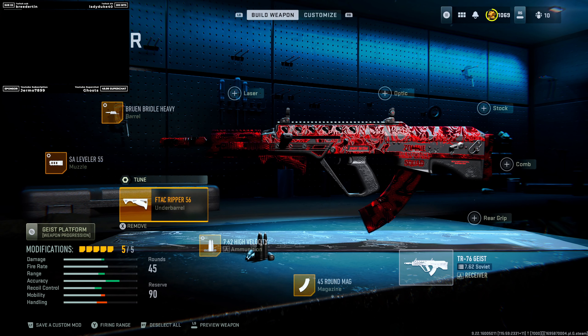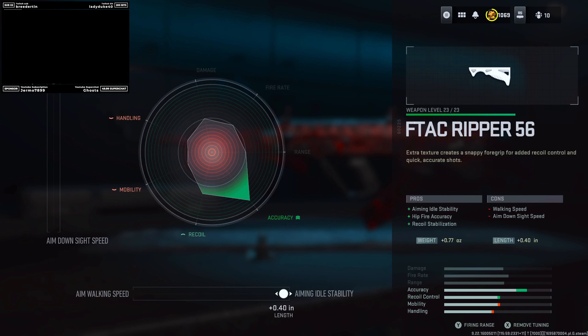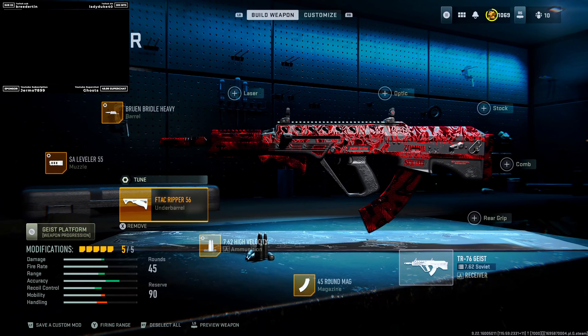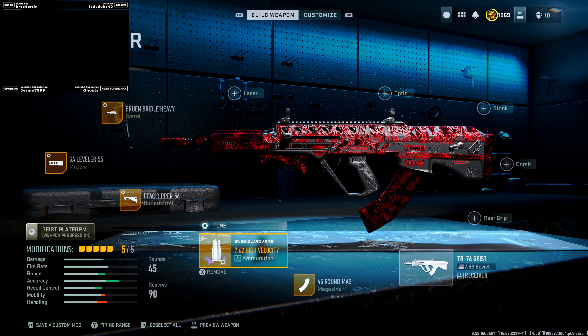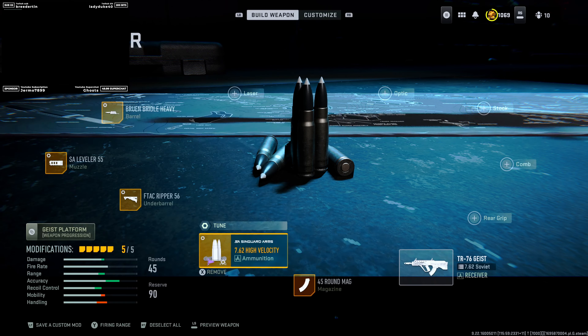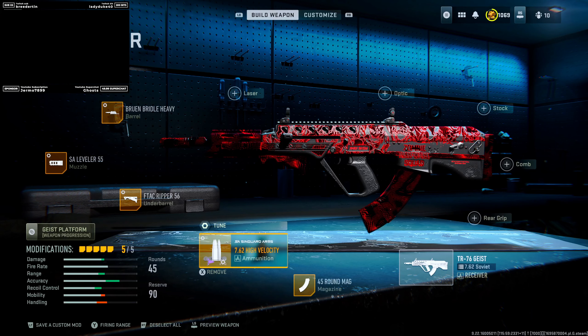For the under barrel, we're running the F-TAC Reaper, tuned with max recoil stability and aim idle speed. The reason we're doing this is because we want to make sure that when we're using aim down sights with this weapon, it's not idling too much. We are running high velocity ammo, and the reason is just to make sure that our bullets are getting on target when we're shooting them. I ran it with two different variants and found that high velocity is definitely the way to go. We tuned this just a little bit for damage range and bullet velocity.